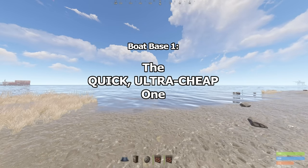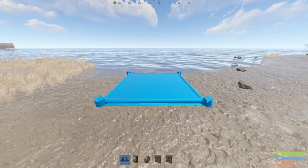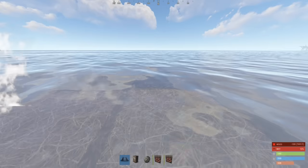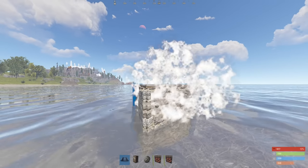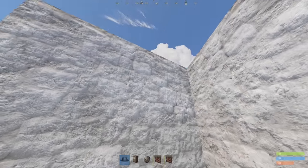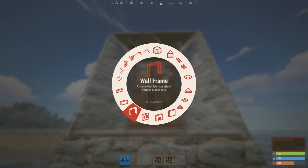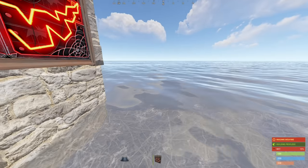Okay, so first we need to make sure we have the right height. You want to get these bits just underwater, so fearlessly go forth. Now place four square foundations. And on the left here, an elevated triangle foundation for the TC compartment. Protect it with a door. And then to the right, add a double door with a half wall above it.